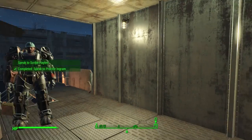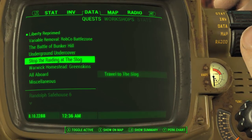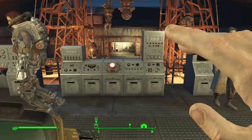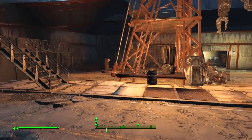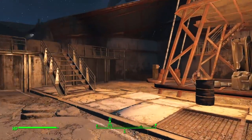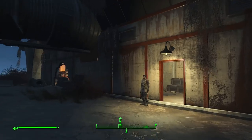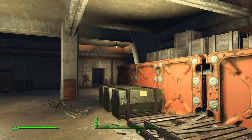Okay, speak to Scribe Halen. Actually, I need to speak to Scribe Naraya. I was looking through the comments from last episode and a few of you said I should turn in that stuff — and you're right. So I'm going to jump up into the Prydwen and give them all my technical documents and blood samples.